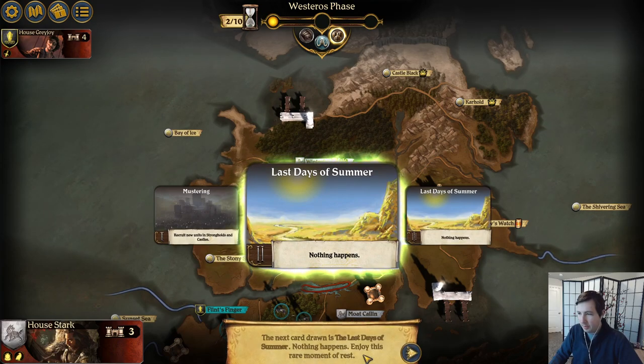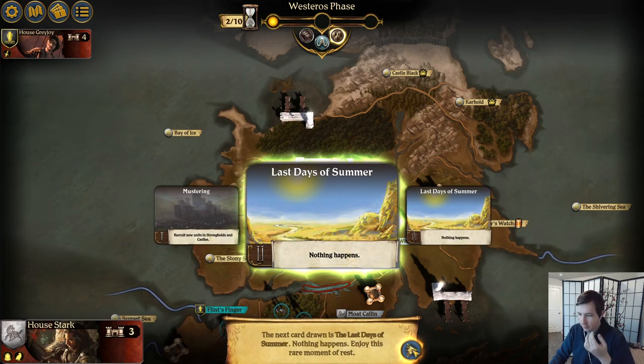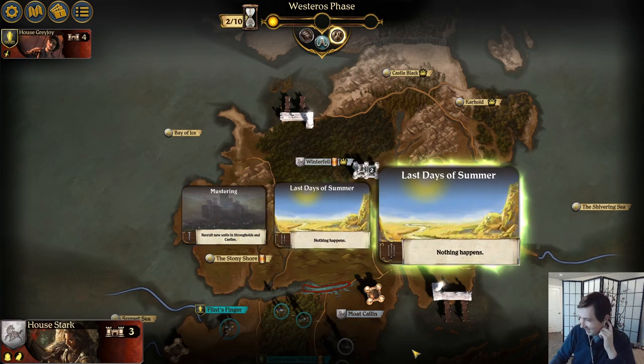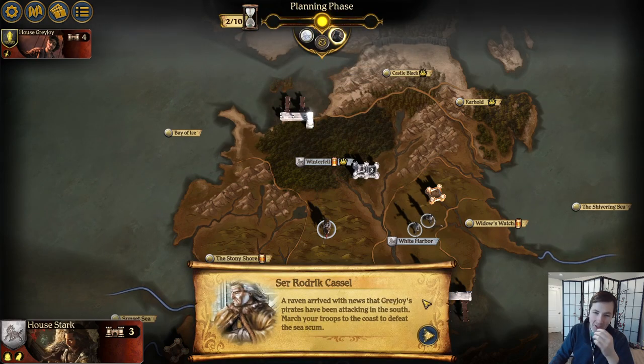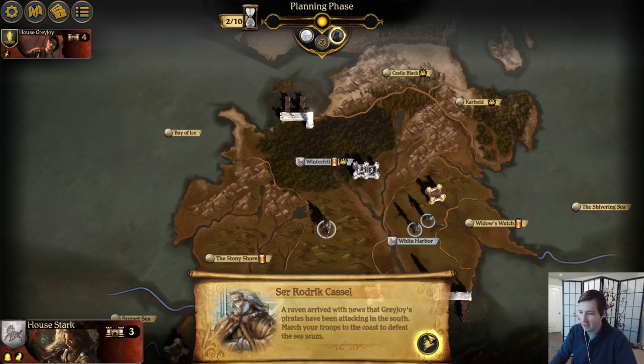Last Days of Summer — nothing happens. Enjoy this rare moment of rest. If it's the last days of summer, that must mean winter is coming. Brace yourselves. A raven arrived with news that Greyjoy's pirates have been attacking in the south — march your troops to the coast to defeat the sea scum.